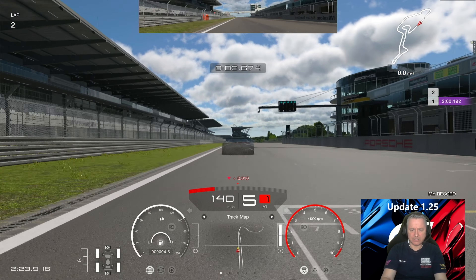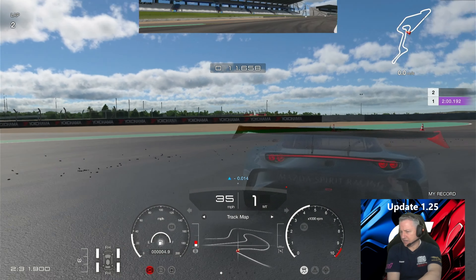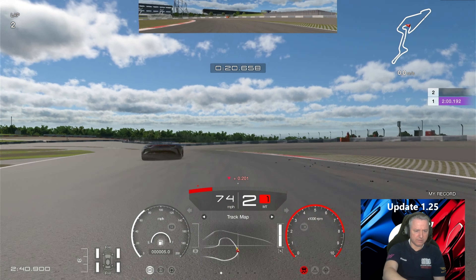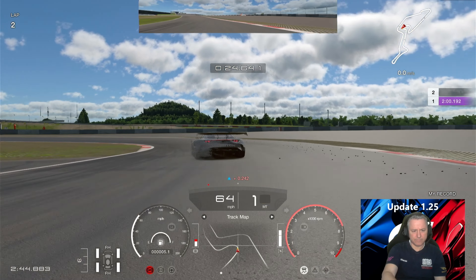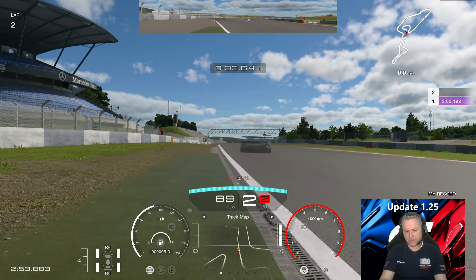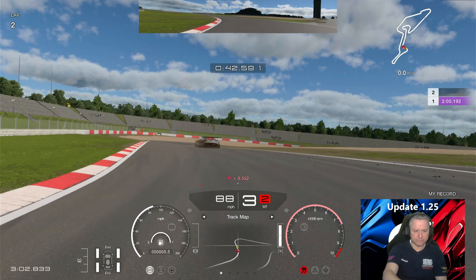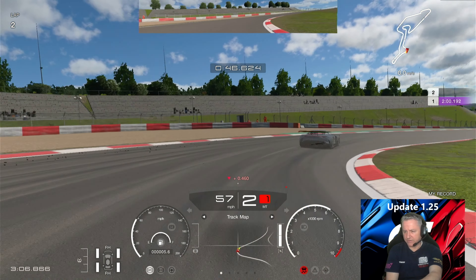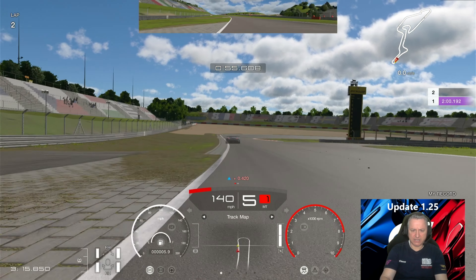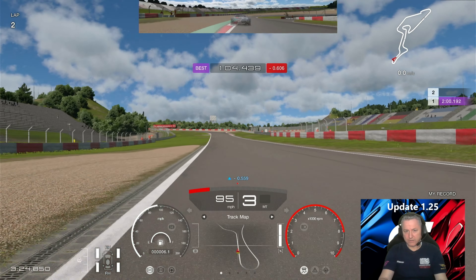Now let's beat this ghost — it's breaking just before the kerbs on the left hand side. Try and get closer to that apex. We washed out there. You can use all of the runoff on the left hand side. Lost out to that ghost massively. Used second gear incorrectly there on that corner. My ghost is going to wash out into this corner — we're not going to brake too late and steer too early, we're going to get that correctly as we go through there.